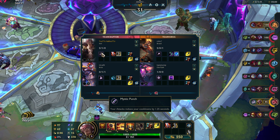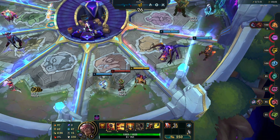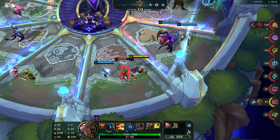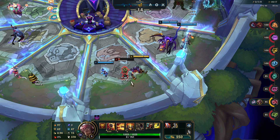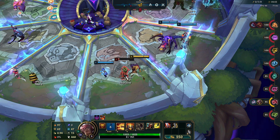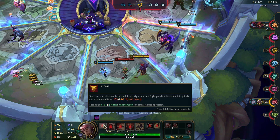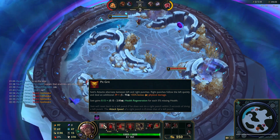I got Mystic Punch — your auto attack reduces your cooldown by 1.25 seconds. The cooldown is 6. The way it works is his first auto attack, and his two first auto attacks are coming back to back, then there's a wait time, then you auto attack again. The wait time is reduced by right punch, left punch, and additional. The attack speed of right punch is 8 times that of left punch.